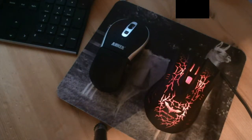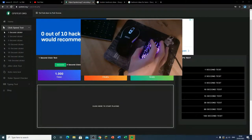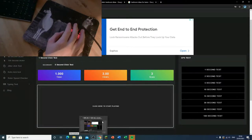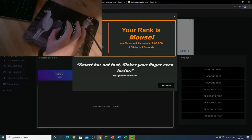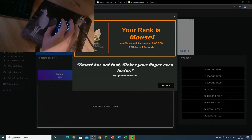Let's start off with just CPS on a CPS tester. I'm here on the cpstest.org website and I'm going to be testing the gaming mouse CPS first. So this is just normal clicking. I'm not the best at normal clicking, so I got a mouse which is not that good - six CPS.